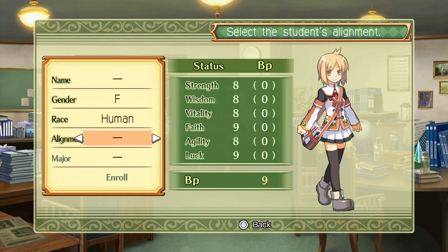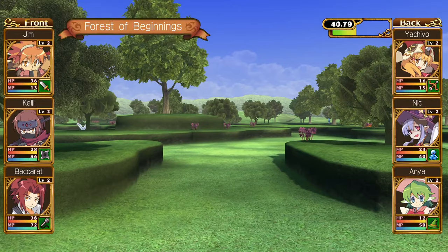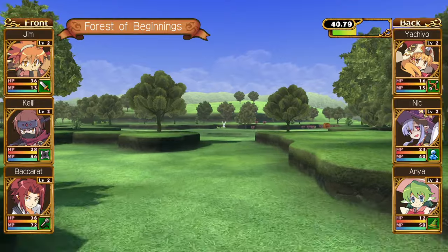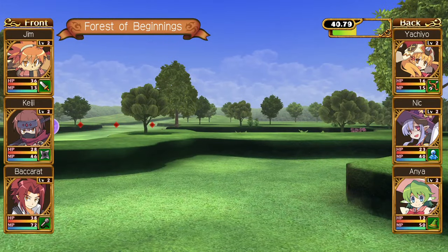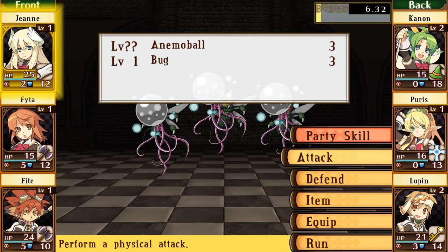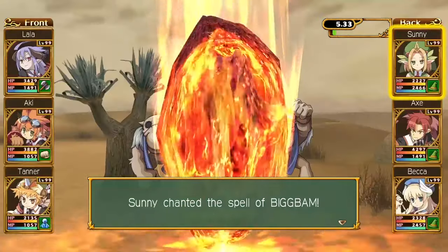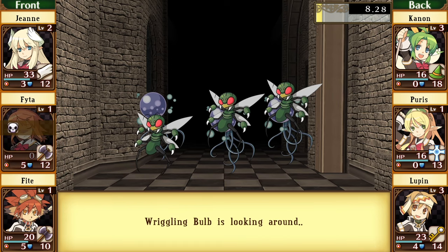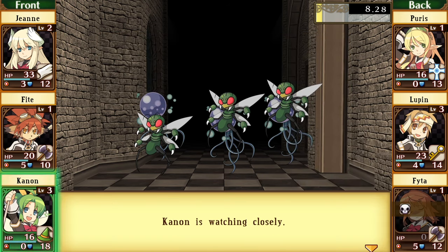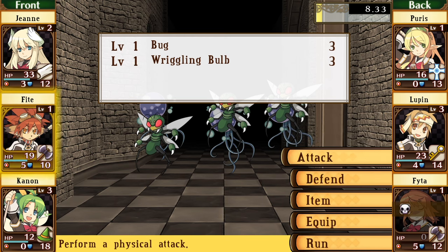Your life at school begins by assembling a party of six students, either by creating new ones or utilizing the pre-made characters available. Once completed, you're ushered into the library to pick up quests that help walk you through some of the basics of the game. Then soon enough you'll be dungeon crawling to your heart's content — or not. Depending on which game you choose, you may be stuck running around near the beginning of the dungeon — in the first game's case — or actually exploring the dungeon, in the second game's case. That's because Class of Heroes Anniversary Edition was, and still is, widely considered one of the most difficult first-person dungeon crawlers out there.